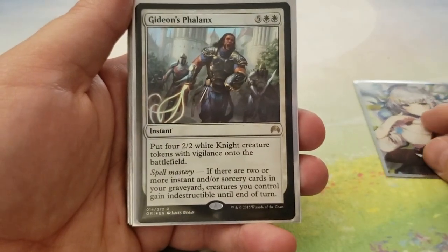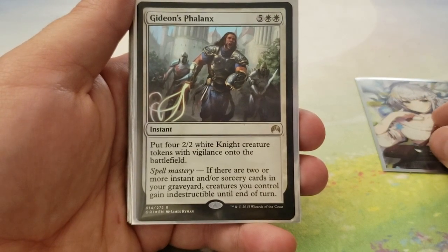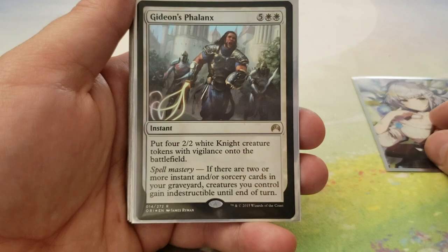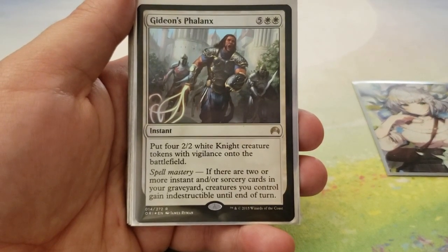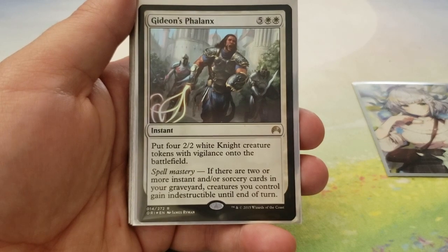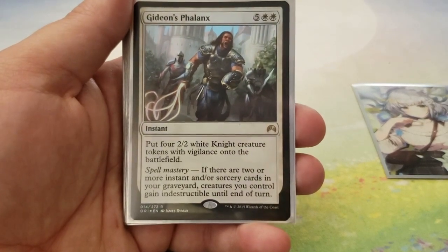We got Gideon's Phalanx for 5 and 2 white. You get to put 4 2-2 white Knight creature tokens with Vigilance onto the battlefield if you have Spell Mastery — meaning two or more instant or sorcery cards in your graveyard. Creatures you control gain Indestructible until end of turn. It's a very expensive card, but it's in here for the flavor.